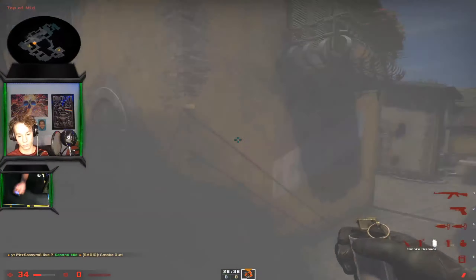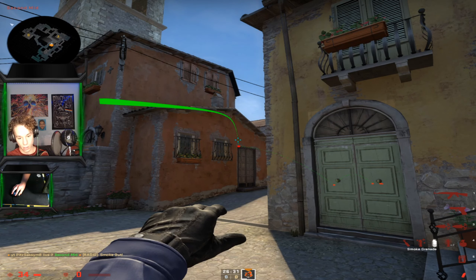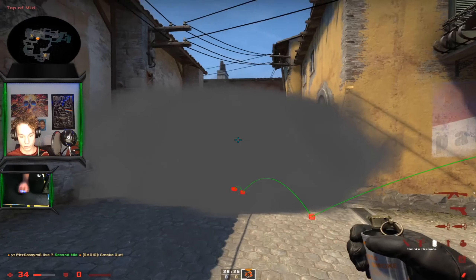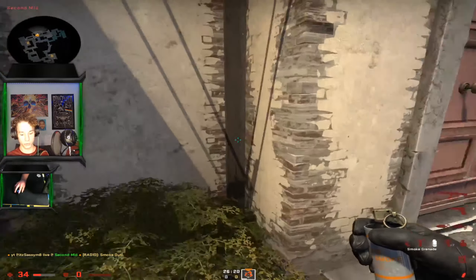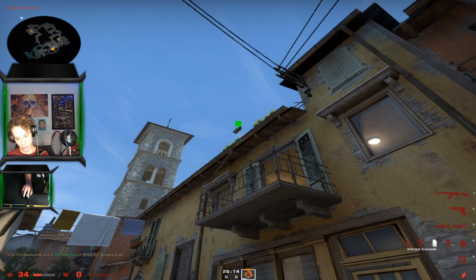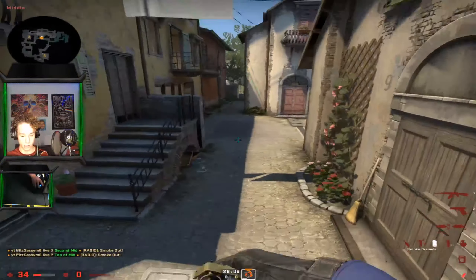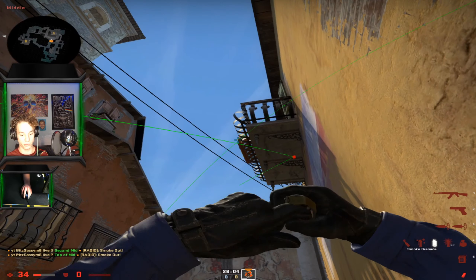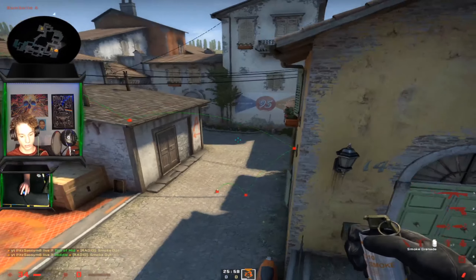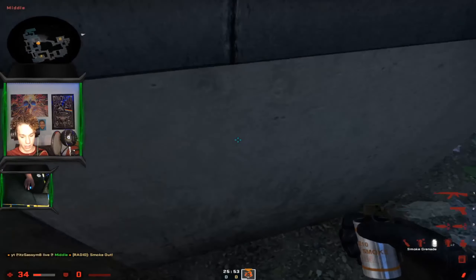Personally I feel like this one is the best. Make sure you're aiming above and to the right so it's hitting the very top. To smoke off arch, come in here, aim at the end of the flower pot — there's a line just before the end — left click throw, and that will smoke off arch. To smoke off moto, come in here, aim there, left click throw, and that will be a nice smoke for moto.